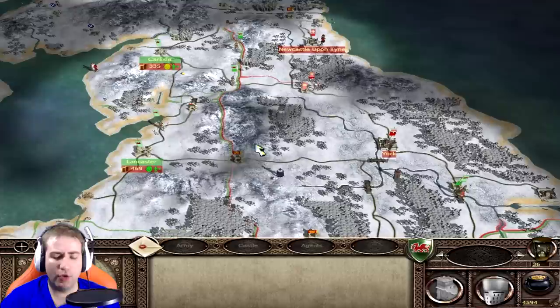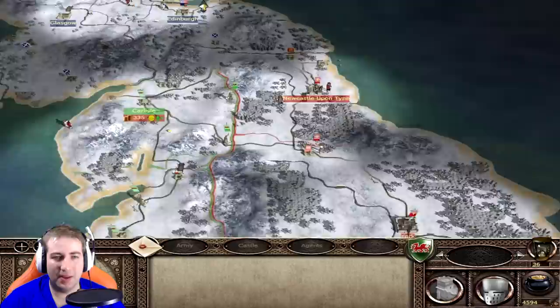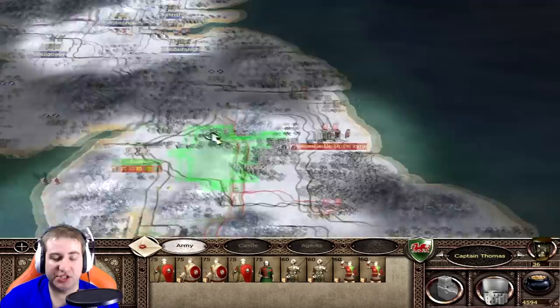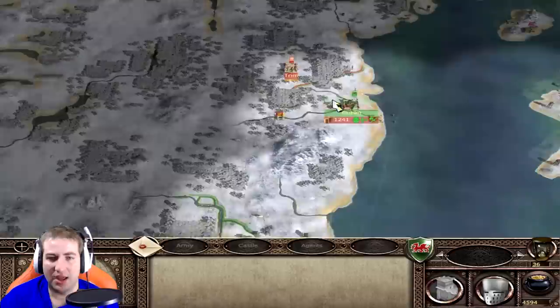Hello YouTube, this is Dragonheart the Prince of Wales, and welcome back to the Wales campaign part 22. Before we get into it, I must tell you quickly that after the last episode it crashed before I ended recording, just as I said goodbye to everyone. I had to reload the auto save. Most of the stuff I did previously is gone except that last battle, so the army which was at Carlisle is now here and they're not dead, which is what actually happened. It's a slight discrepancy which I should mention, so I've actually sent them here now to attack the Baron's Alliance instead.